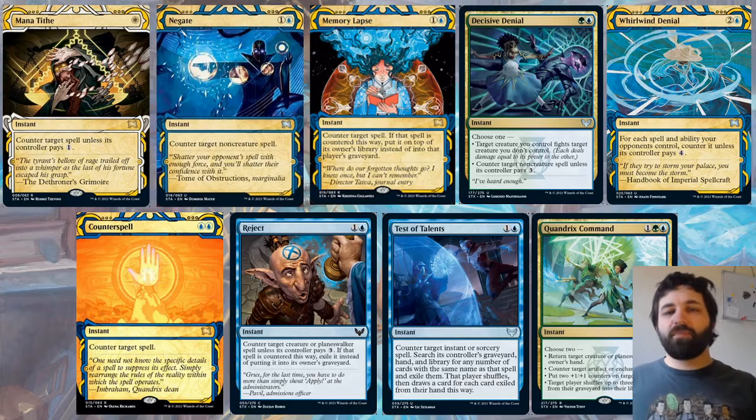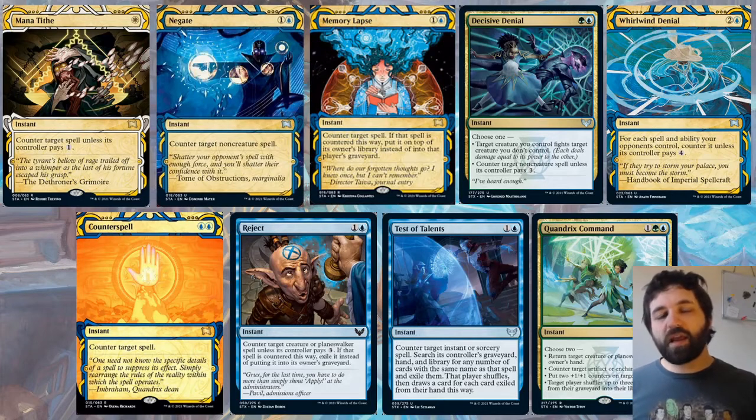Test of Talents: not sure how playable this will be in limited — it probably will get played, but not as good as in constructed. One blue, counter target instant or sorcery spell, search its controller's graveyard, hand, and library for any number of cards with the same name and exile them. That player shuffles and draws a card for each card exiled from hand. It's still pretty much just a Negate, and while it doesn't hit enchantments or non-creature artifacts, the chance to look through the library is decent information about what they've got in later turns.